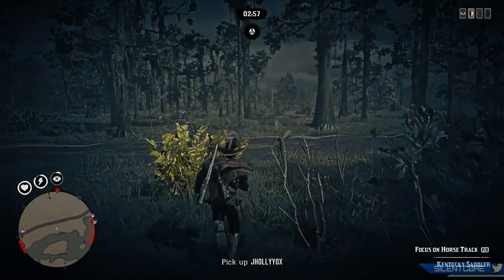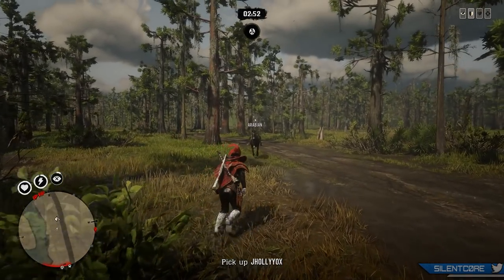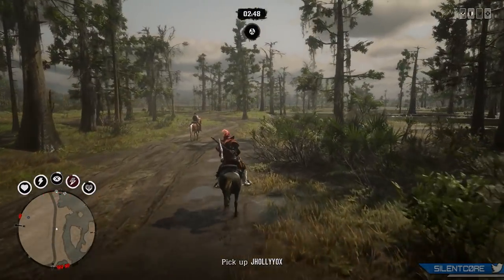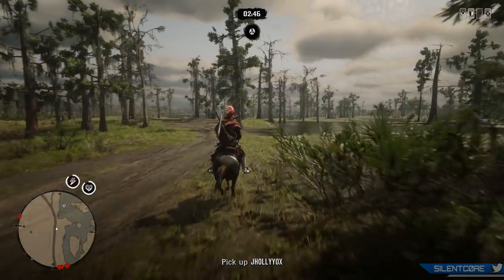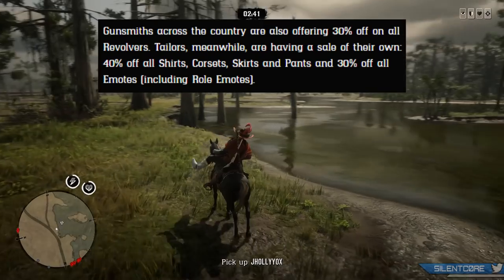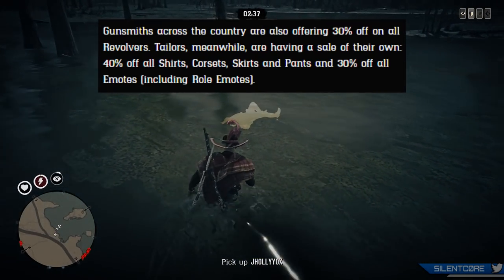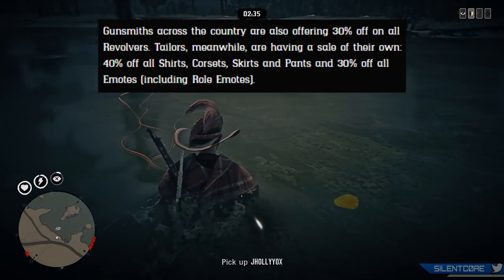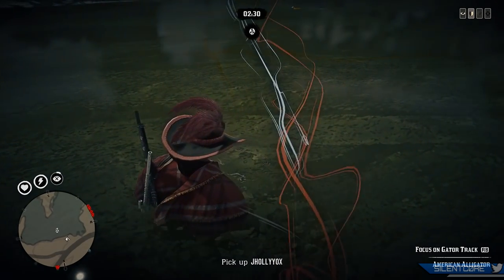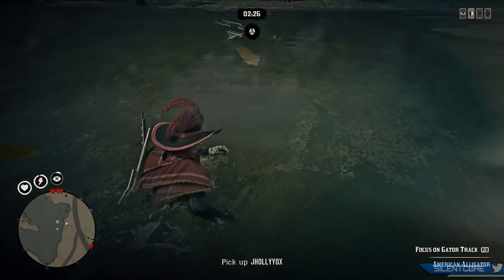I personally find them pretty useful for the daily challenges — you usually always get a daily challenge for the bar or the band every single day, so it just makes it really quick and easy, a little bit of gold for you each day to keep your streak. Next up, gunsmiths across the country are also offering 30% off on all revolvers. Tailors meanwhile are having a sale of their own: 40% off all shirts, corsets, skirts, and pants, and 30% off all emotes including the roll emotes — but yeah, nothing all that exciting on the discount front.